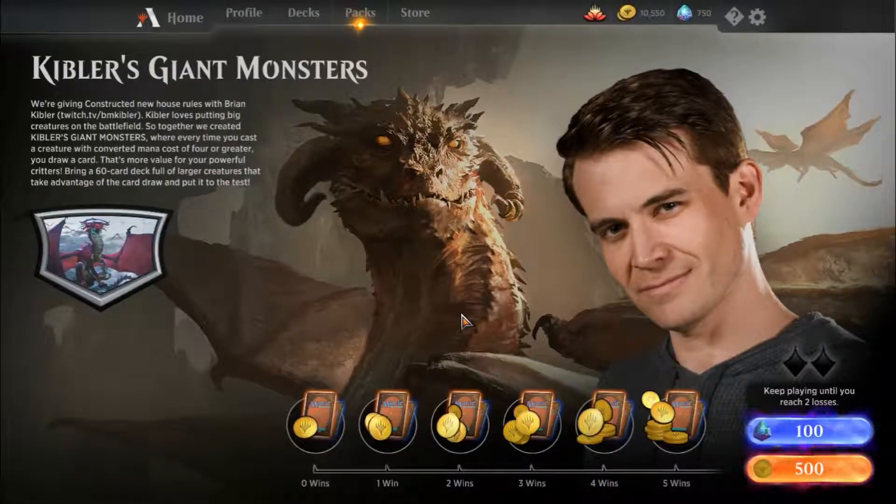Hello ladies and gentlemen, welcome back to the channel Octomagic. It's Jorban here and it's time for another special magic event. Up this time we have Kibler's Giant Monsters. With Brian Kibler's special rules, whenever you cast a creature with CMC 4 or greater you also get a card draw, so you can get additional draw which is rather nice. I built a red-green ramp deck with some nice big creatures. Without further ado let's jump in.